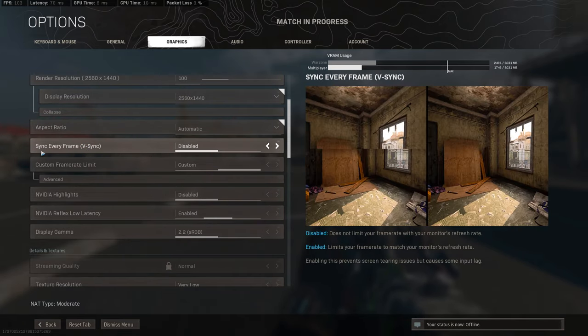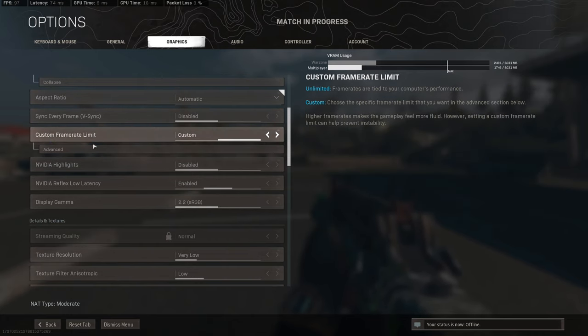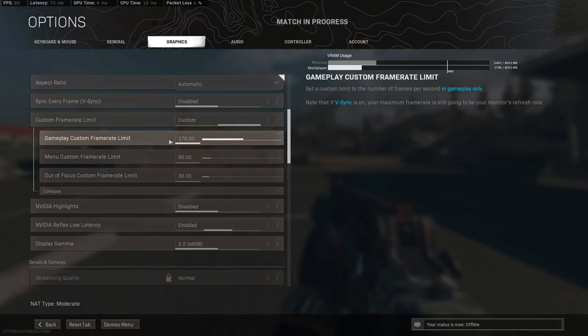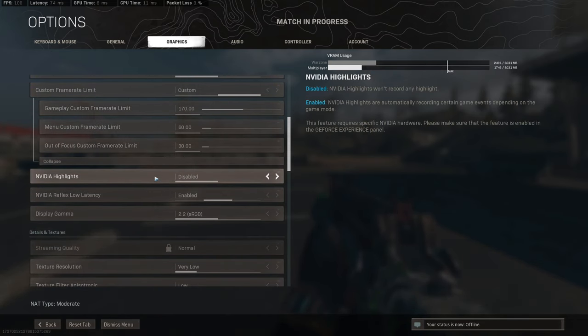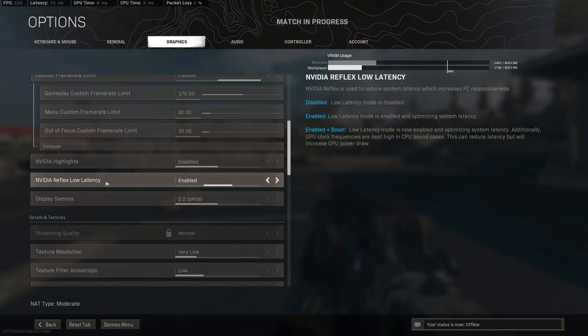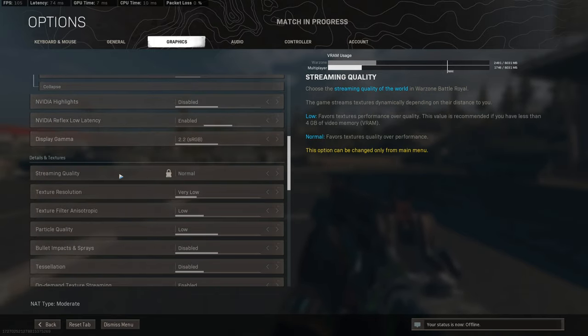I have V-Sync set to automatic, custom frame rate is disabled, and NVIDIA Highlights I disable — it's kind of pointless. Reflex Low Latency I put on Enabled. Display gamma is at 2.2.